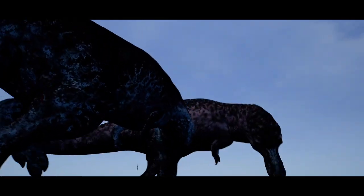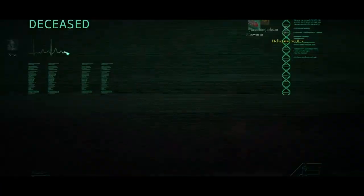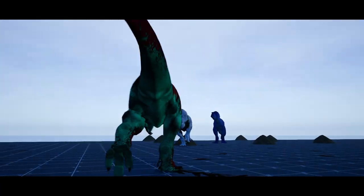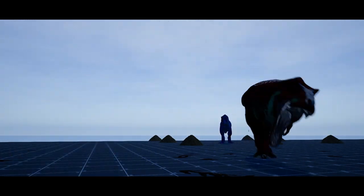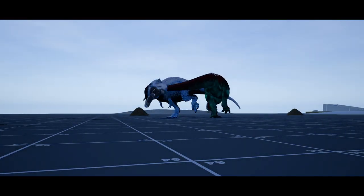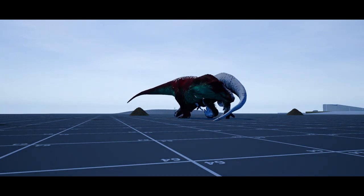You always want to be mindful of putting your tail in a position that makes it easier for the other Rex to nail, along with putting yourself in a position vulnerable to snipes. Another important factor is your overall movement. A good way to learn this is by watching the POV of solid Rex mains and seeing how they approach fights, as this is more of an intuitive thing that comes with experience.